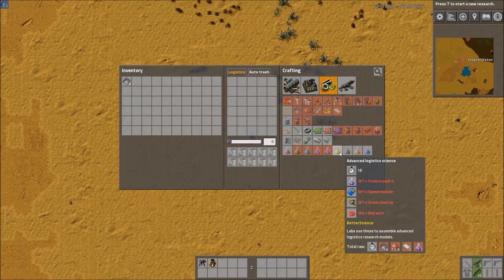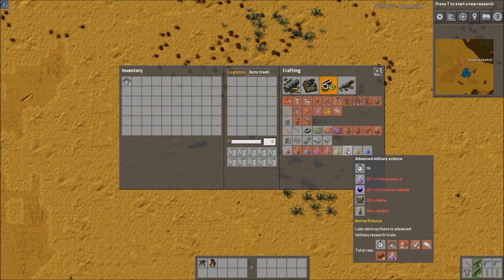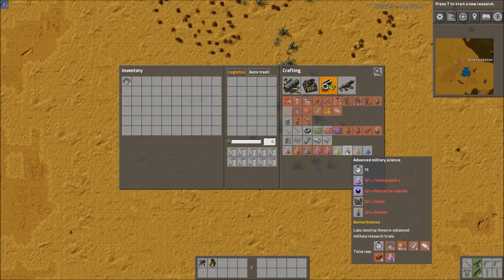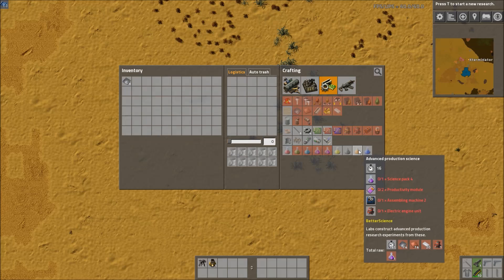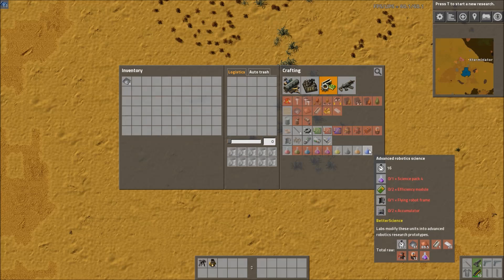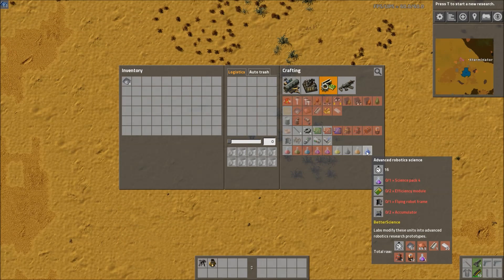So the four new packs are: a logistics science pack requiring a speed module, stack inserter, some red wire, and Science Pack 4 — all taking 16 seconds. There's a military science pack requiring a distractor capsule, radar, and rocket. A production science pack requiring two productivity modules, an assembling machine 2, and an electric engine — getting fairly expensive. And finally a robotic science pack requiring a robot frame, two accumulators, and two efficiency modules — quite expensive given that robot frames, accumulators, and efficiency modules all take quite a while to craft.